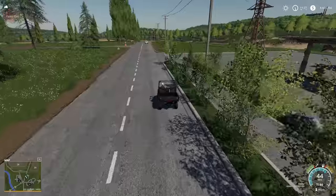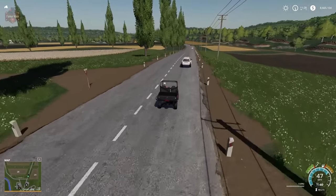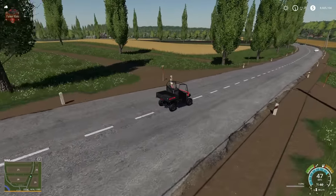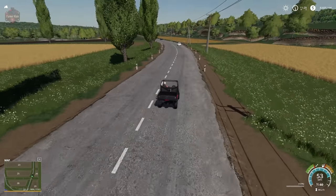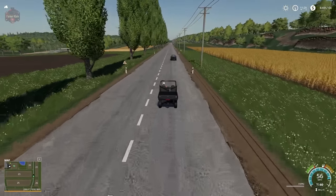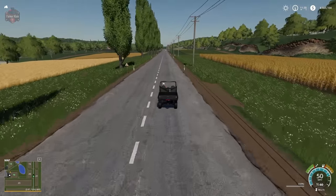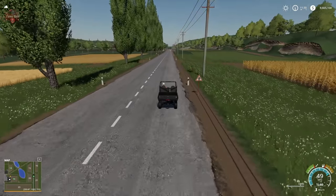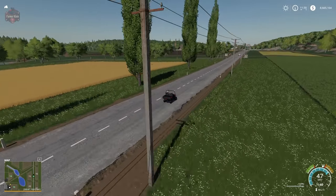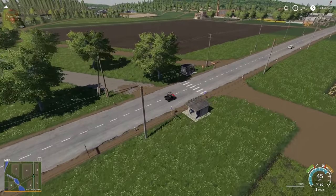Another fuel station. We're going to run up the eastern side of the map — the cow farm is just over there and the main farm is just over there. The vehicle shop is off in the distance.